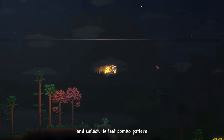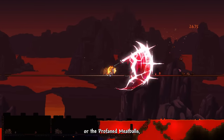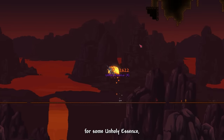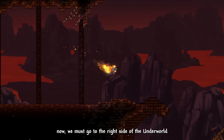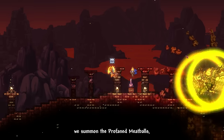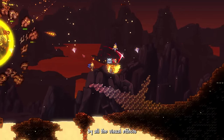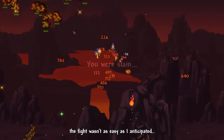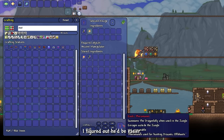To upgrade Murasama and unlock its last combo pattern, we need to defeat either the Bumble Burp or the Profane Guardians. I farmed Underworld biome enemies for unholy essence, then crafted the Profane Shard. We visit the Profane Garden biome in the right side of the Underworld and summon the Profane Guardians on the Crystal Altar. I got overwhelmed by all the visual effects, so let's fight the Bumble Burp first instead.